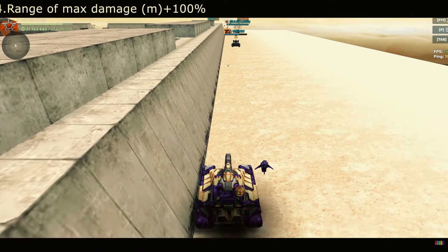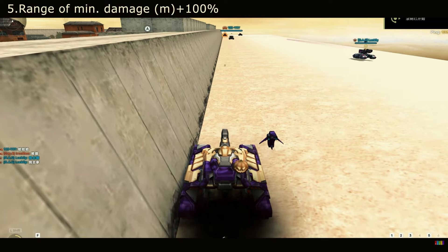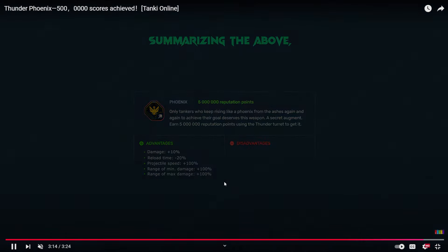The range of max damage is 100, which is pretty good. This has really turned Thunder into a nice long-range turret, because the Thunder damage drop-off normally is awful. So the final stats are: damage increased 10%, reload time minus 20%, projectile speed 100% increased, and you can do more damage at much further distances.